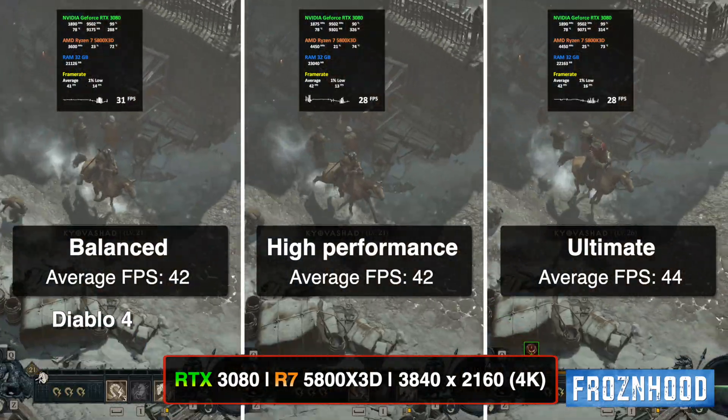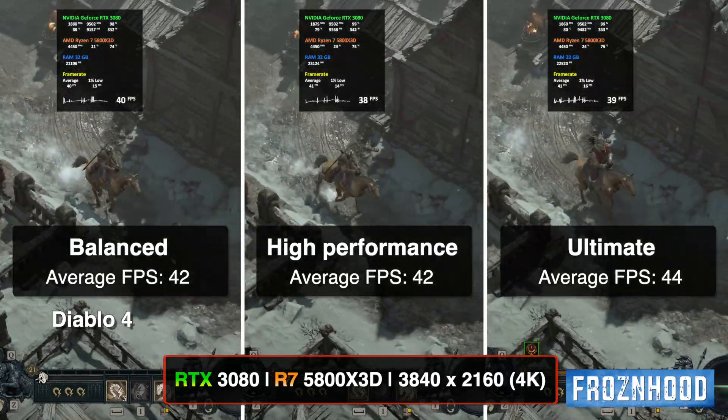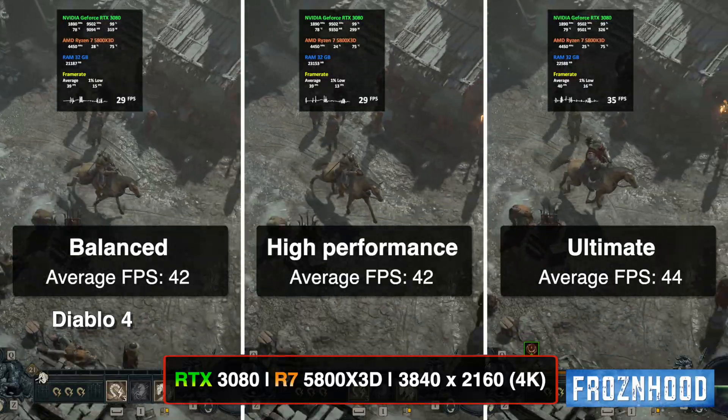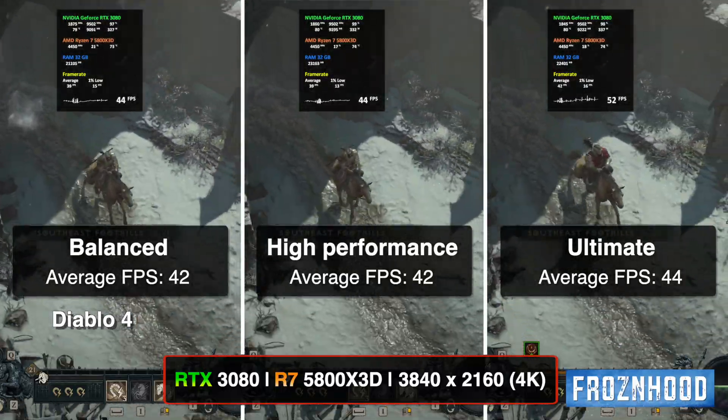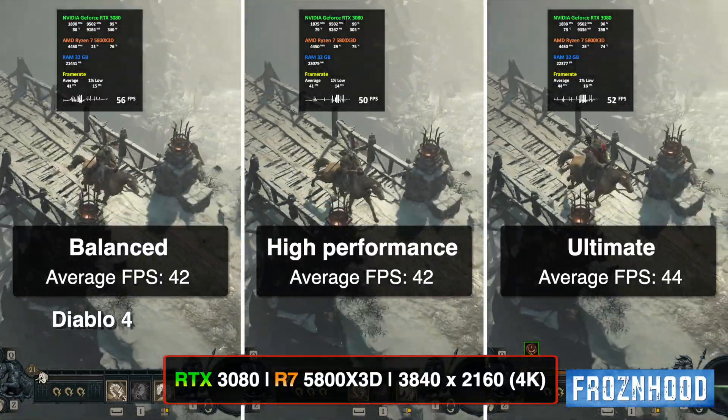Diablo 4, 4K resolution and maximum settings. The first two plans provide the same average FPS; Ultimate is ahead with a minor difference. I test everything several times and check for any accidental drops in performance that could affect the final result.